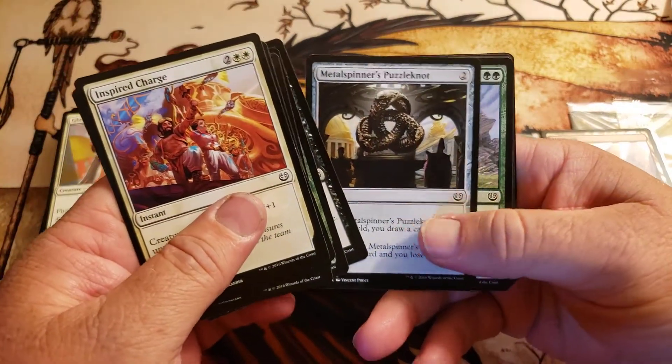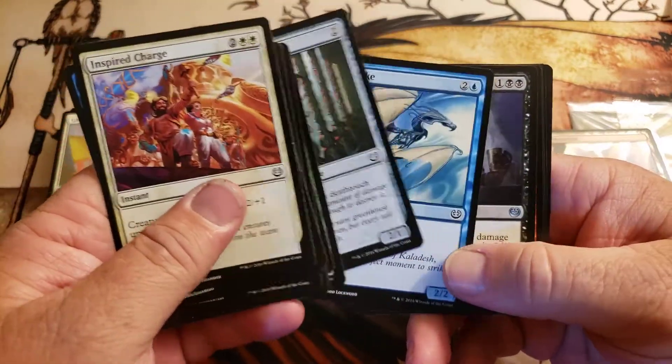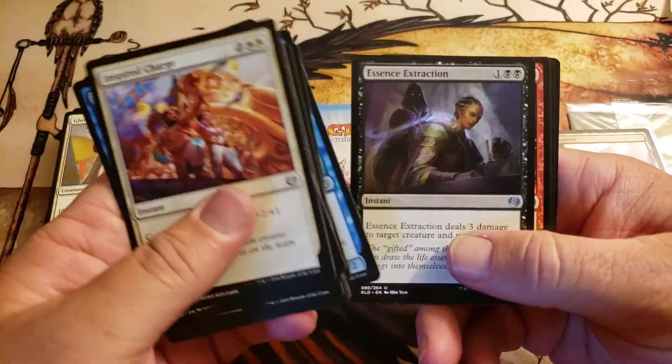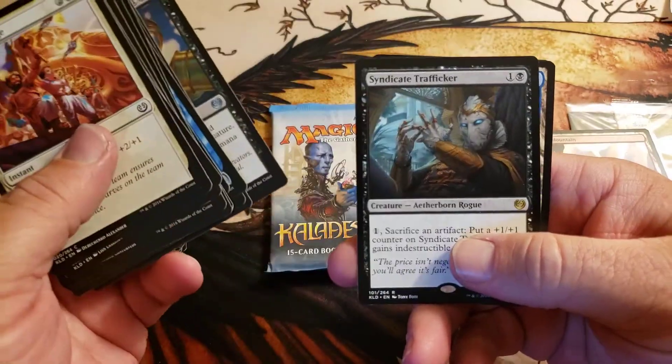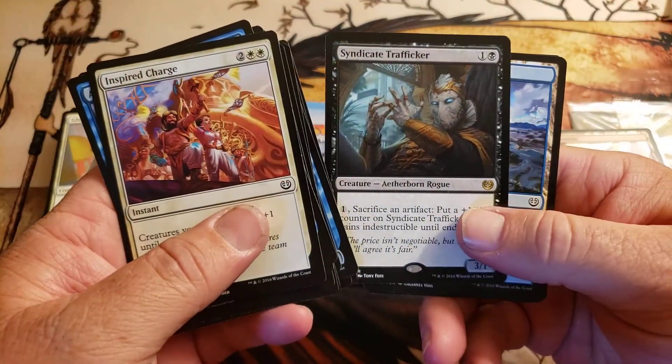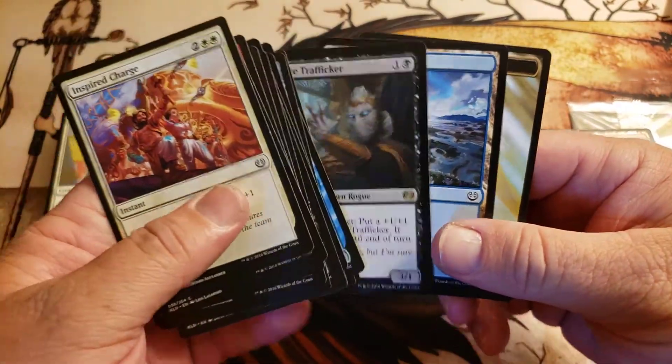Subtle Strike, Puzzle Knot, Outrider — oh, I skipped one — Extraction, Sabotage, Syndicate Trafficker. And I absolutely love the lands from Kaladesh.